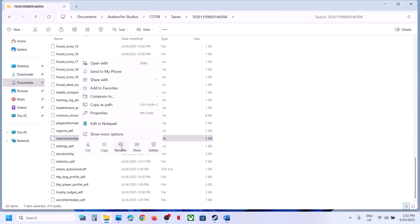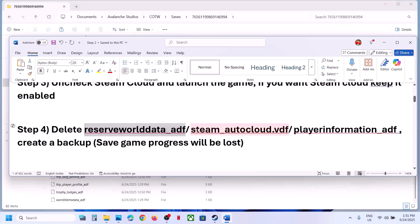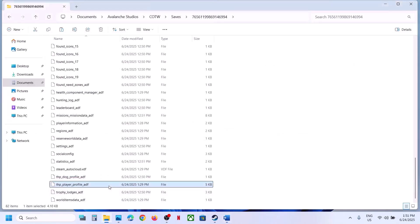Once you have a backup, you can delete or rename the file and then launch the game and check. If that does not work, you can also delete the Steam auto-cloud file. Find the Steam auto-cloud file in the same folder.